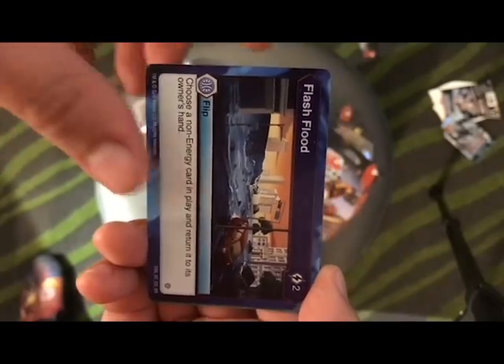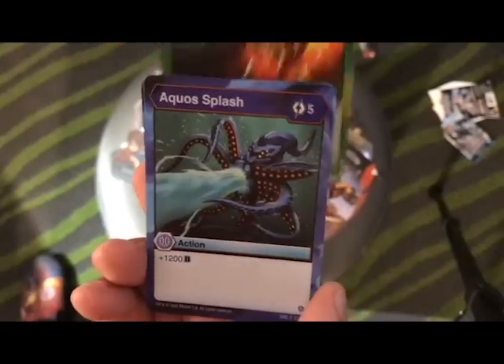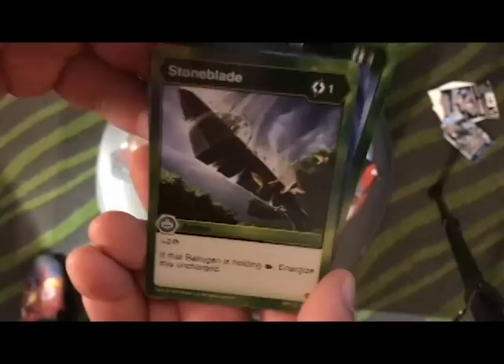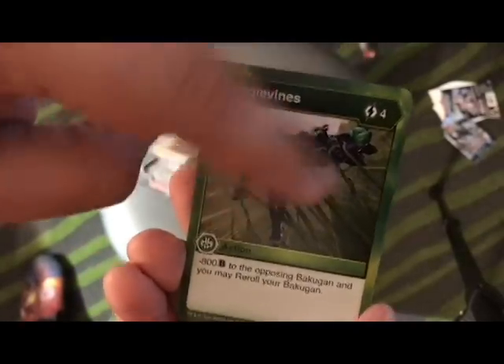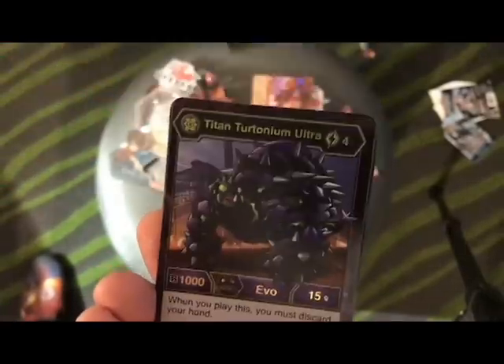Second pack: Flash Flood, Shatter Fist, Aqua Slash, Solar Powered — I like that card — Stone Blade, cool card. Fang of Lines — y'all know I love this card right now.